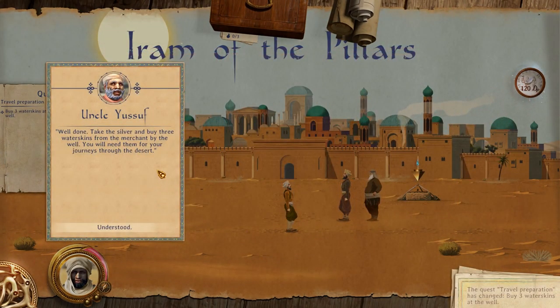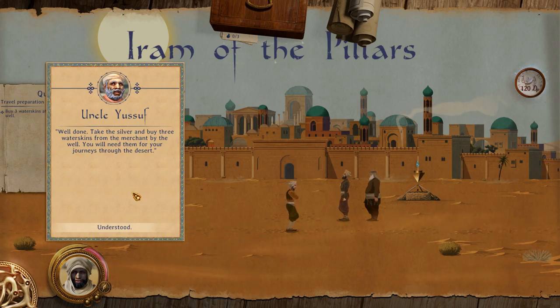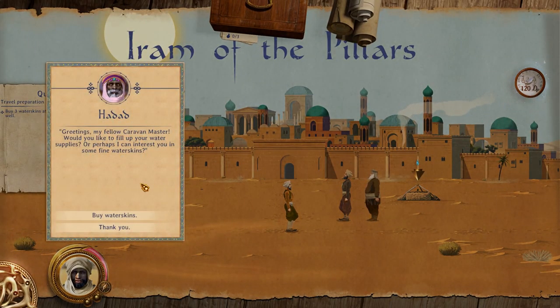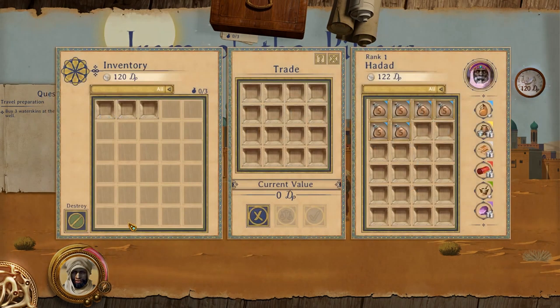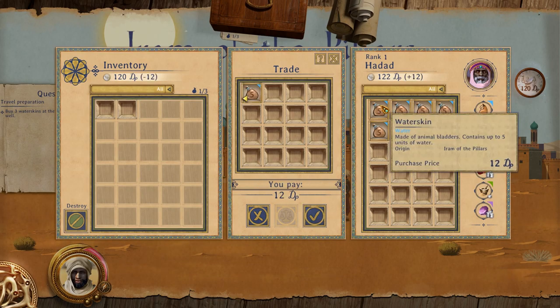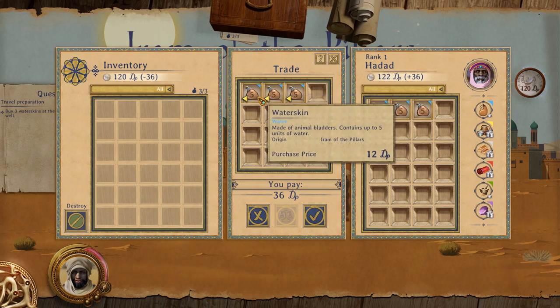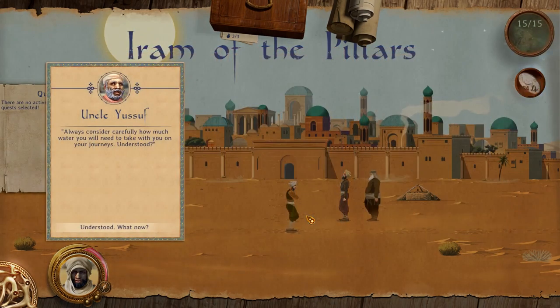Well done. Take the silver and buy three water skins from the merchant by the well — you need them for your journey through the desert. Let's go buy some. Greetings, my fellow caravan master. Would you like to fill up your water supplies, or perhaps I can interest you in some fine water skins? Let's buy some water skins. Got three water skins. Always carefully consider how much water you need to take with you on journeys.